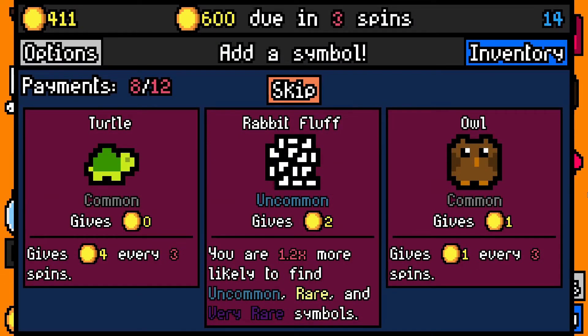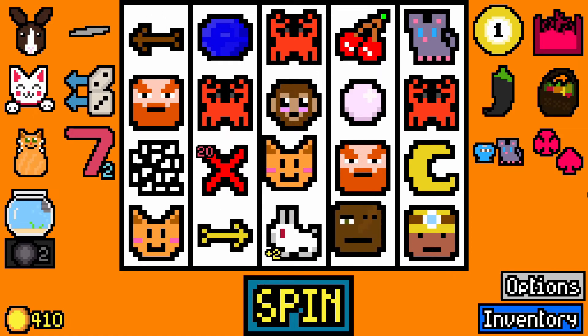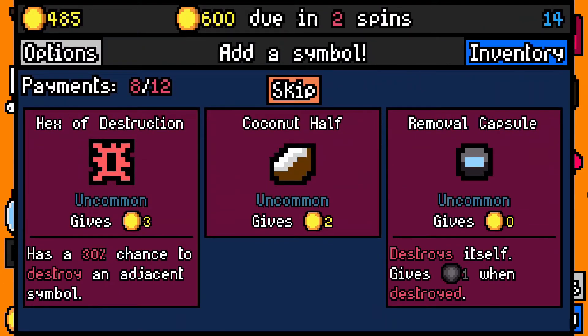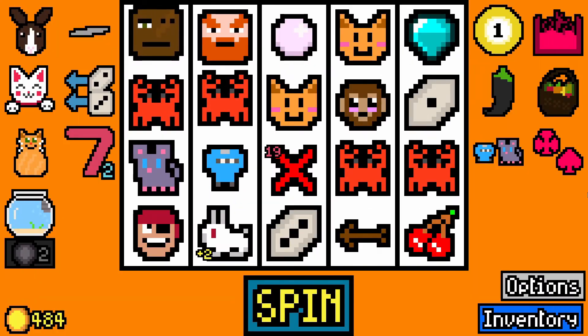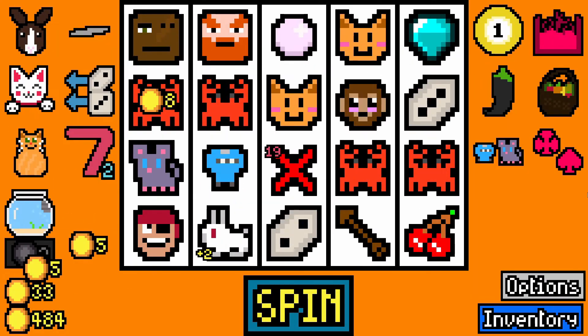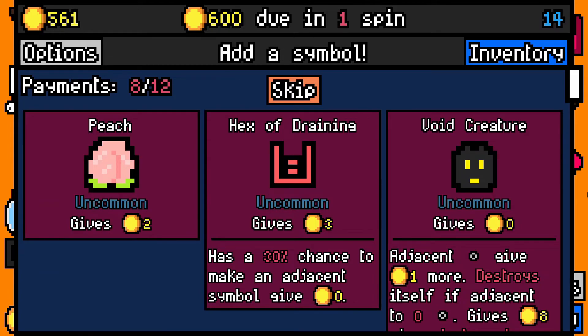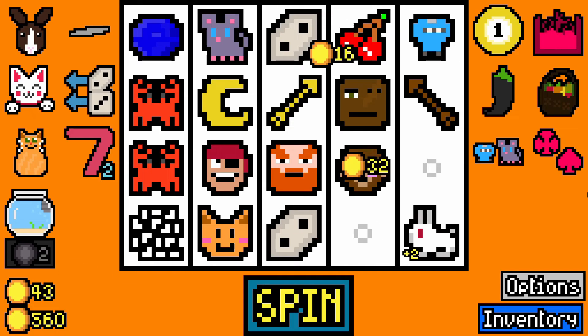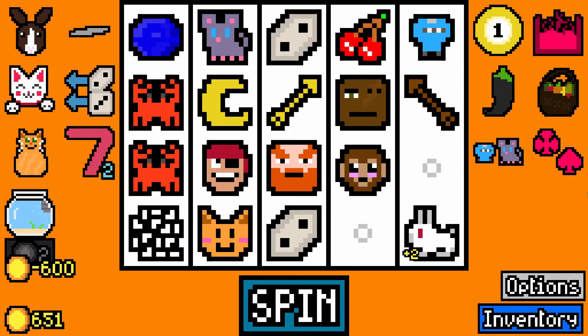Rabbit Fluff doesn't really help me — skip. And nothing for the pirate, which is really annoying. Coconut Half — I do have monkeys, so that's fine. Nice. Void Creature. Pay our rent — we did make it.